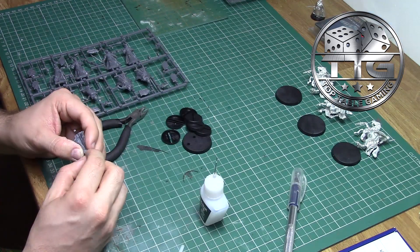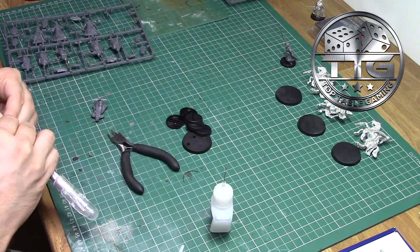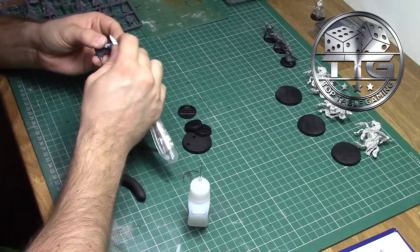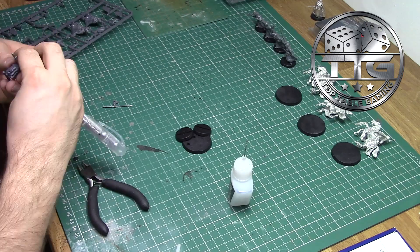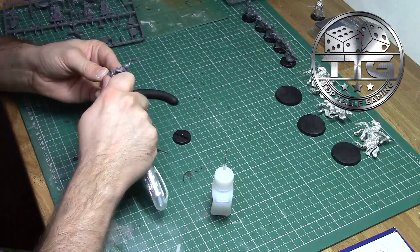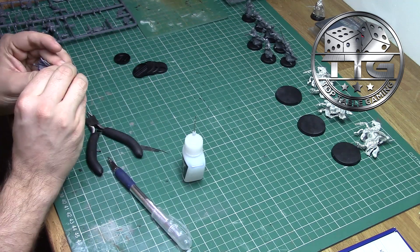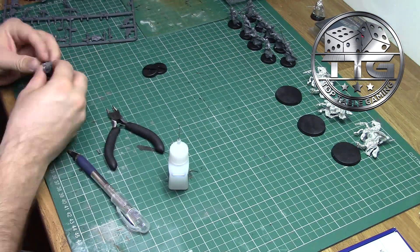Whilst waiting for the super glue to cure on the metal models, I decided to move on to plastics. Now I know this plastic kit is quite old — the first time I really took a close look at it was when it came as part of the Pelennor Fields box set. Whilst assembling them I had a new appreciation for these models. There is a lot of detail on them, and considering they are aged they are not a new kit, I really enjoyed putting them together. I found them quite easy, quite intuitive, and they just look quite cool.